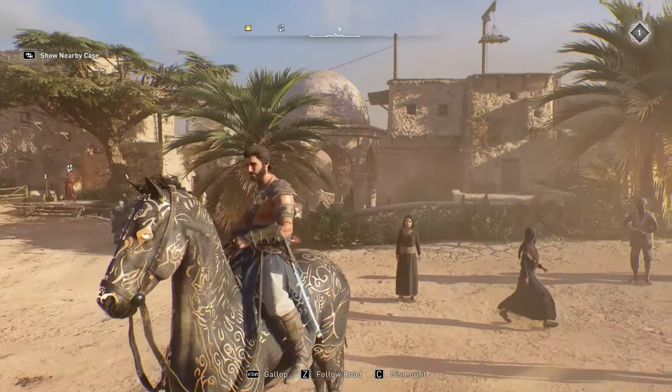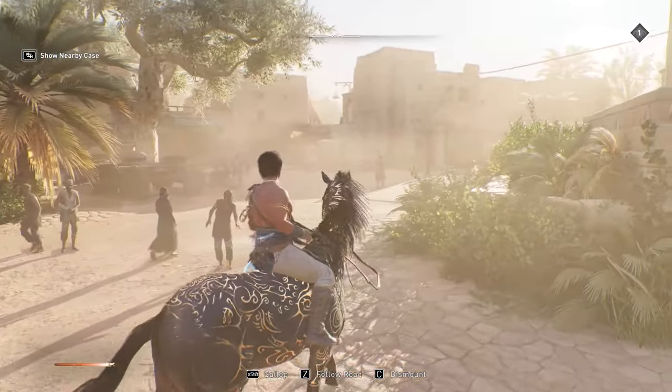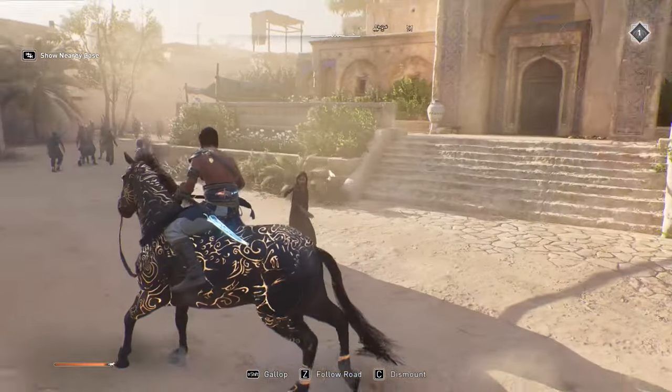here is the horse — the Sands of Time horse. It looks pretty dope as well. Sand flows off of it as you move, like this.